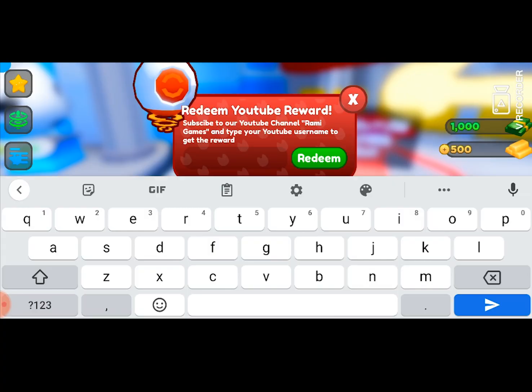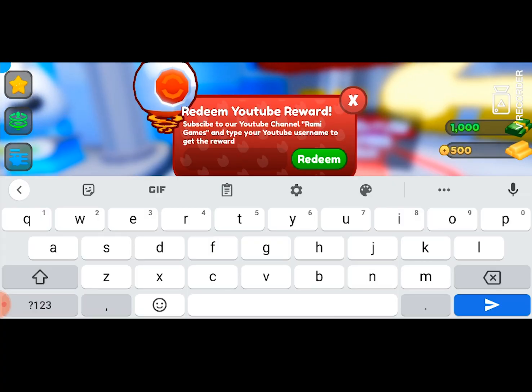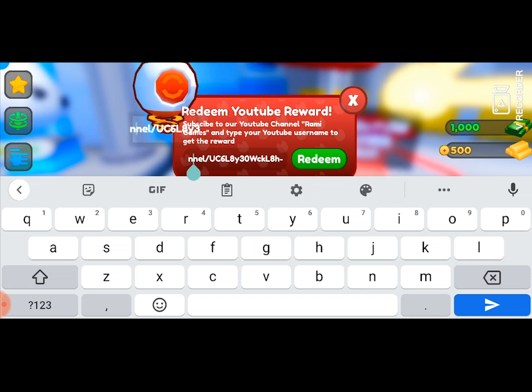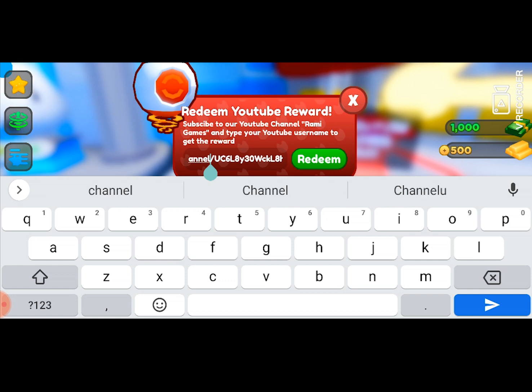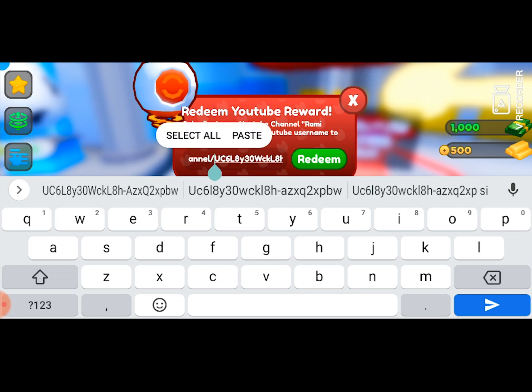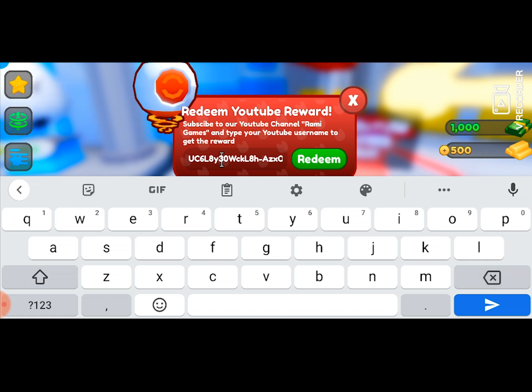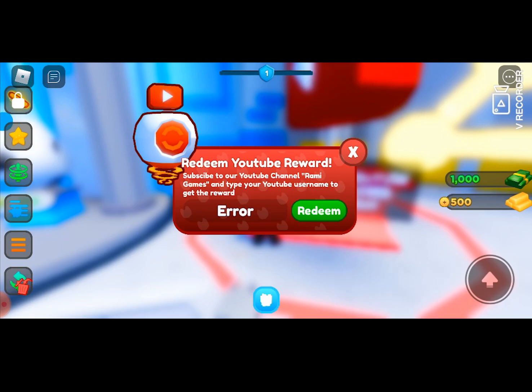Paste it in and go here. As you can see, you have to delete this part — delete this full part. After you're done, press redeem. Congratulations, you're done!